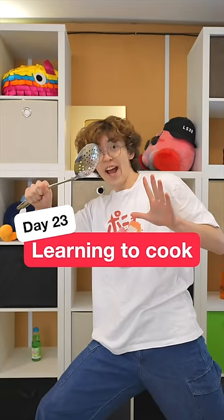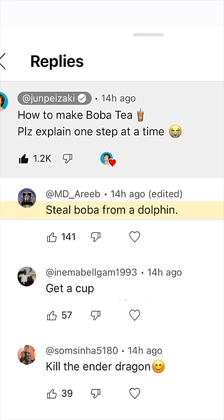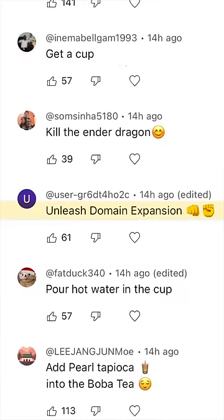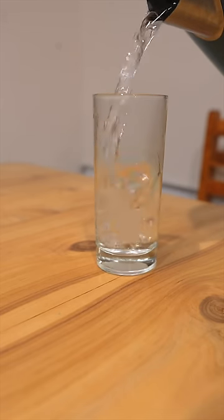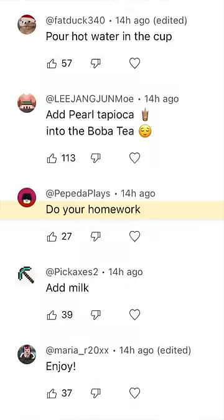Day 23 of learning to cook from my comments. Today's dish: boba tea. First, steal boba from a dolphin. Hey cousin, want to go for a swim? I got the boba. Get a cup. Kill the ender dragon — hold on, I've only got a cup, like, how? Unleash your domain expansion. Pour hot water in the cup. Add pearl tapioca into the boba tea. Do your homework. No. Add milk.